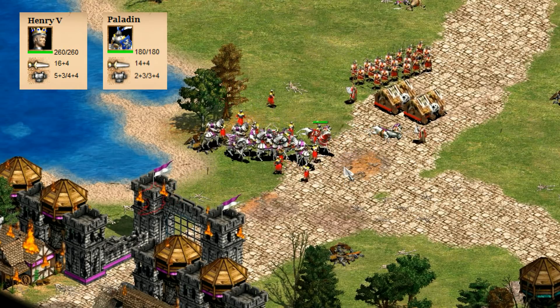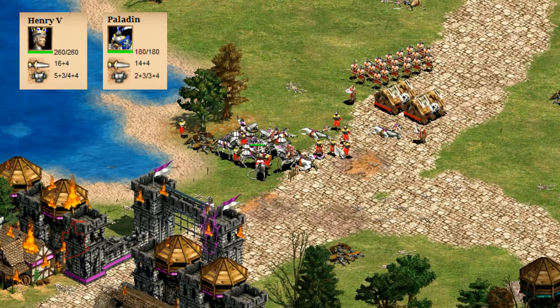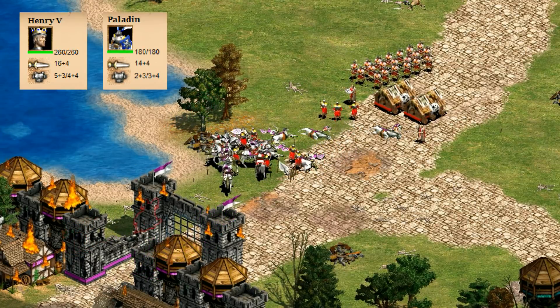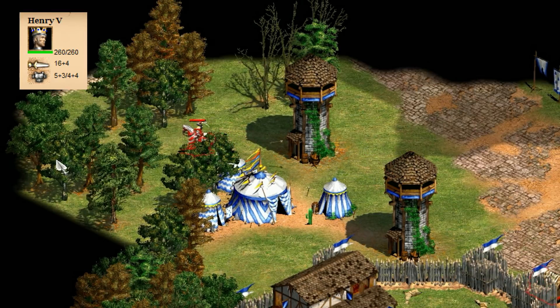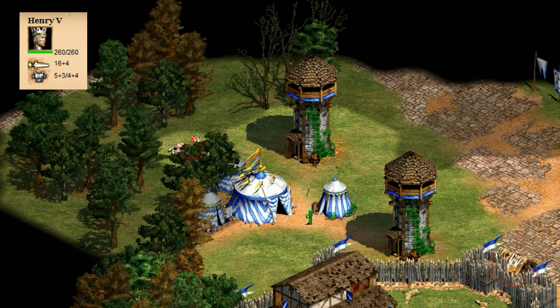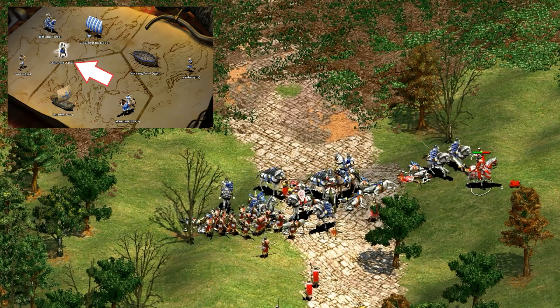Next up at number six is Henry V. His HP is fairly pedestrian, but check out that armor — extra armor can go a long way and he ends up performing better than you might expect in combat. He's a bit vulnerable to missiles because of his low HP, so he doesn't make the top half of the list, but he's still a very strong hero. If you don't remember playing him, he does appear in one of the Battles of the Conquerors.